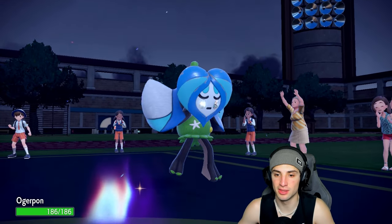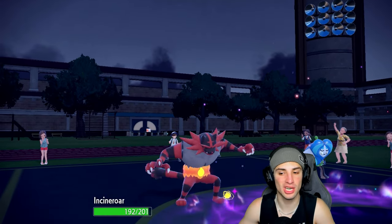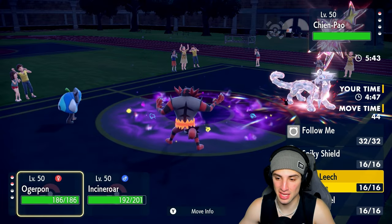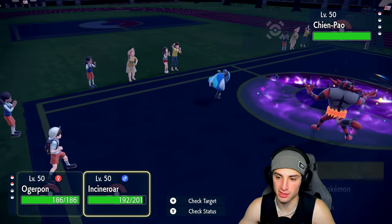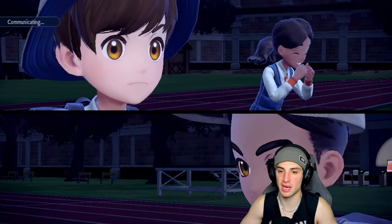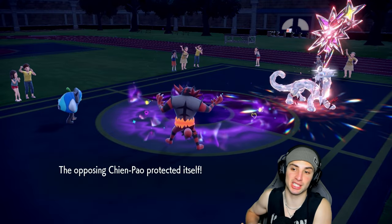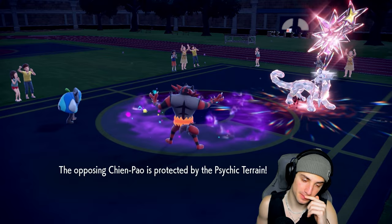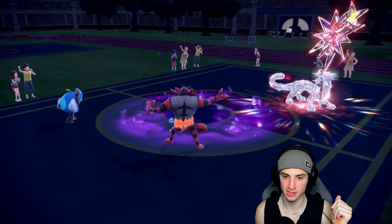With Intimidate up, Throat Chop with Dark Tera could do big damage otherwise. I'm going to go for a smart play — I can Fake Out this turn. I'll go Ivy Cudgel on one slot and Fake Out Shenpao. They protect, but it's an easy read to go Spiky Shield with Ogrepon — if I Spiky Shield, they're attacking that slot with Throat Chop. That's a fact.